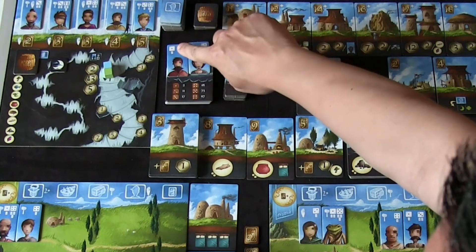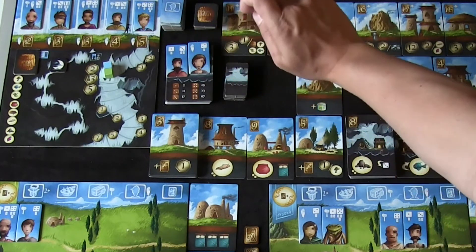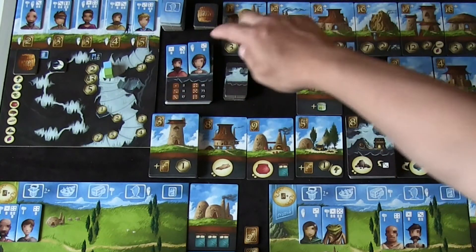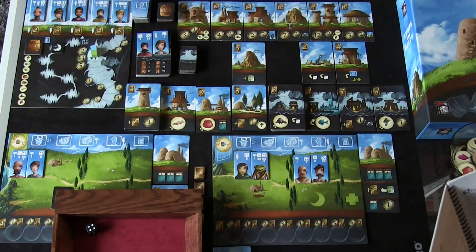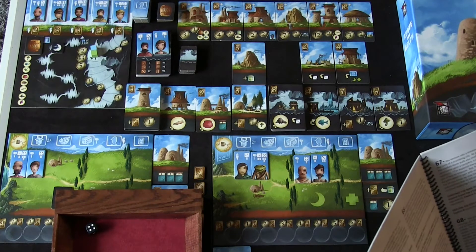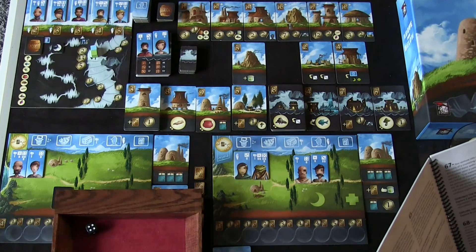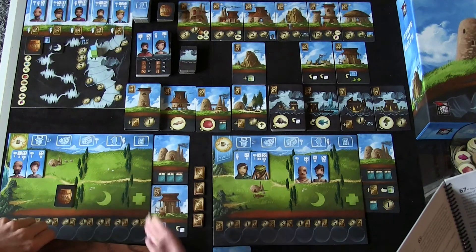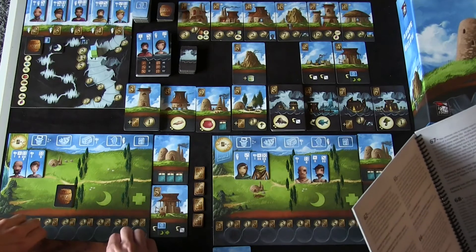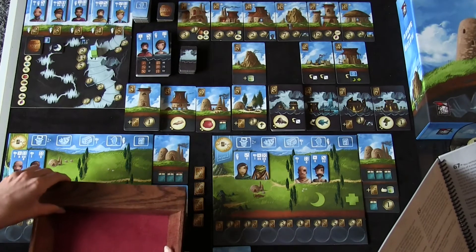Frances can either help the woman — Explore 3 or Explore 6 — or get the tome for herself — Explore 4 or Explore 6. Each option gives a different reward if successful. She determines success by rolling dice; each explorer rolls one die per person. A roll of 1-2 gives one lantern, 3 or better gives two lanterns. At max you can get three lanterns. She can also expend a worker for one extra lantern, but you'd want to do that after you roll. She's going for Explore 3.